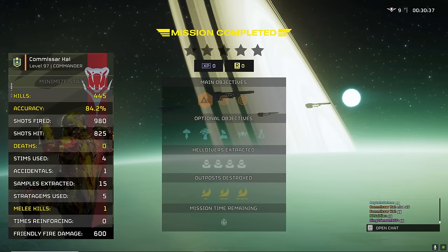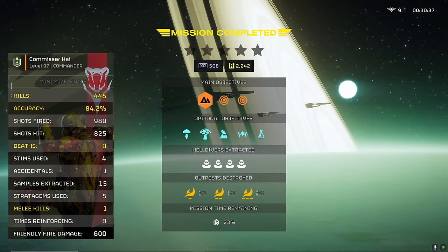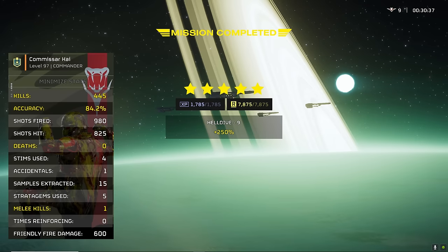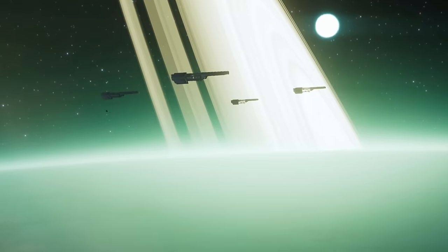And that's the run. I hope you've enjoyed it and I hope you've learned something. The Commando is such a good support weapon, especially when you pair it with the EAT. If you've had trouble with Chargers or Titans, I highly recommend you give this build a try — it just makes them incredibly easy to deal with, as long as you prep the ground beforehand. Until next time, this is Commissar Kai, signing out.